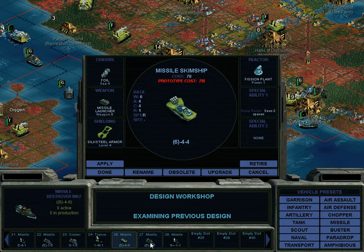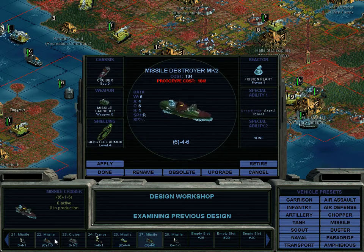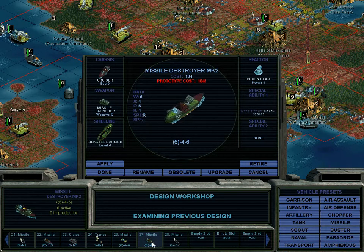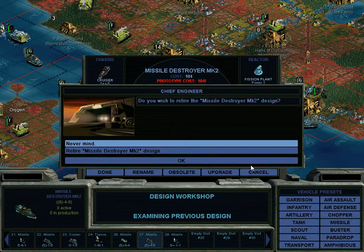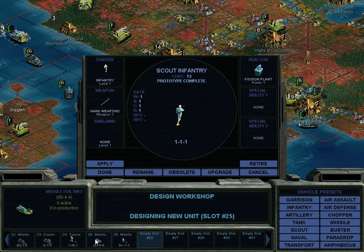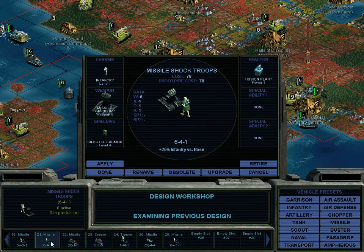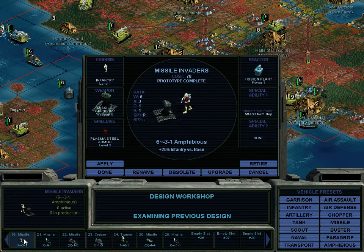We have the missile cruiser, and now the missile destroyer mark 2. Notice the cost there — big, big difference. It's going to complain about us, I'm sure. Missile shock troops and missile invaders. Look at this — missile invaders. We don't need these.